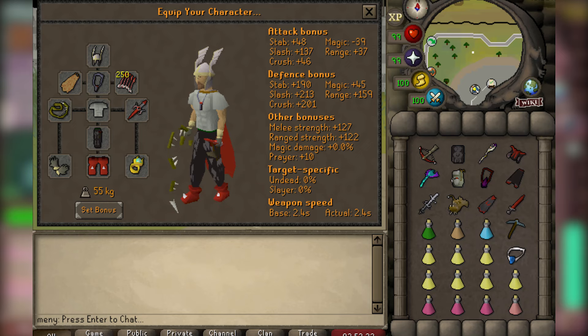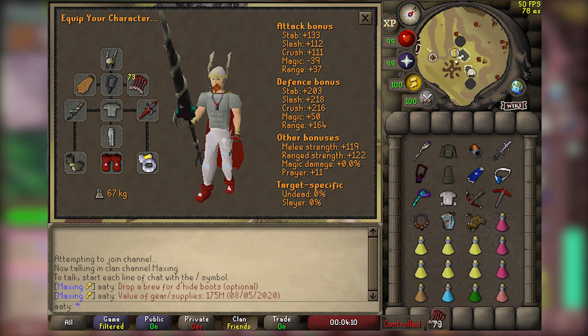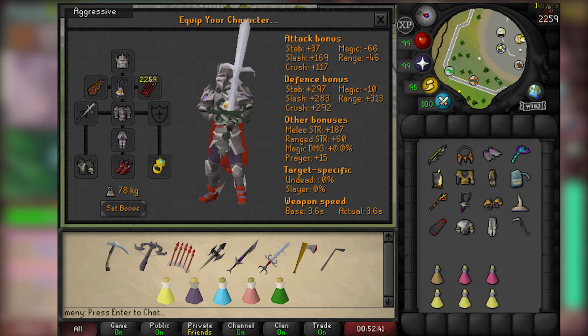I don't want to get too deep into how to gear for COX because that usually takes upwards of 10 minutes in these guides, but here are three screenshots from the WeDo Raids discord at three different price points. Feel free to upgrade or downgrade how you see fit.